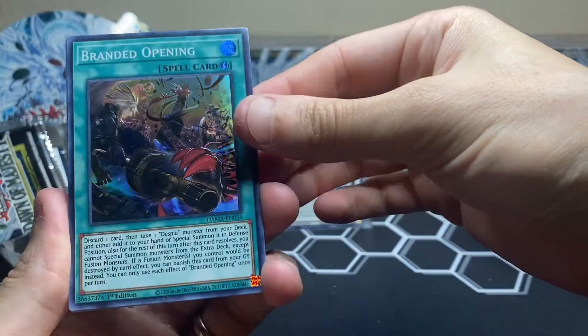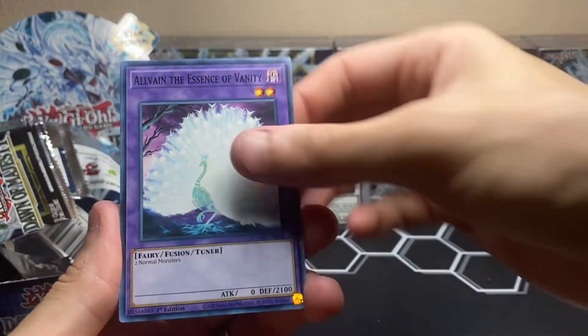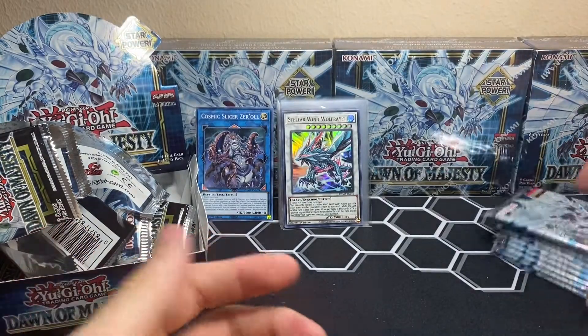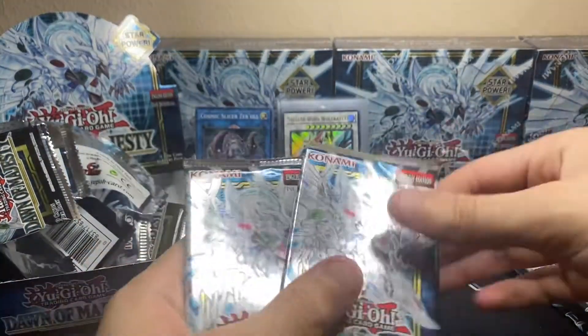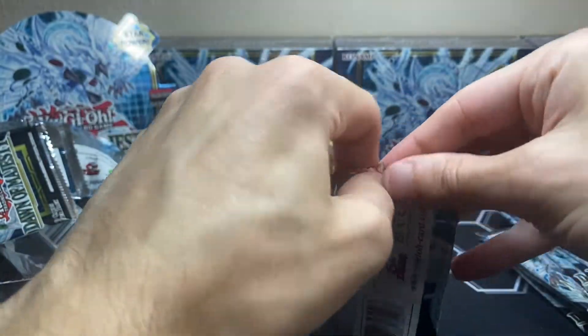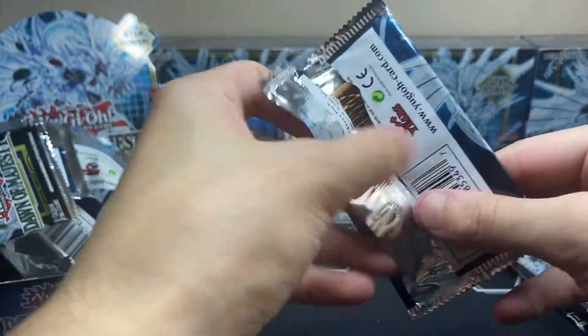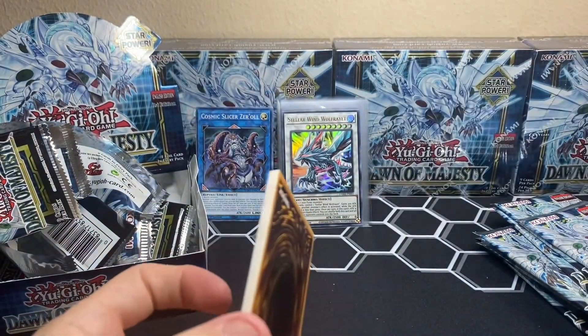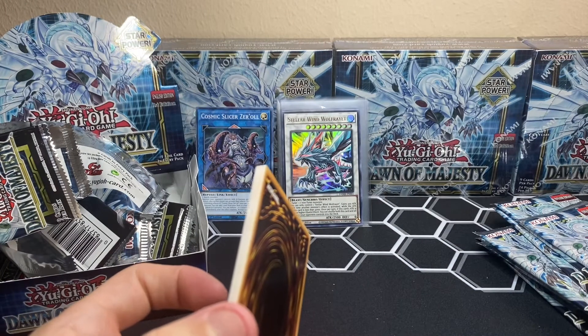Jar of Generosity, Despia Paparazzi, and behind here another rare holographic — Branded Opening. We got Anivia the Forest Man, Majestic Absorption — these are the packs we have left. So that's four ultra rares and one secret rare so far. The secret rare was Beat Trooper Scout Buggy — confirmed.